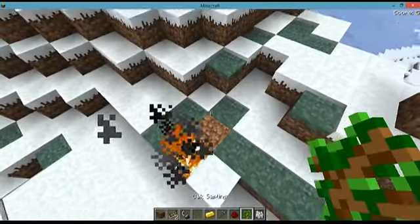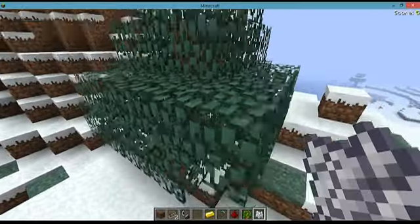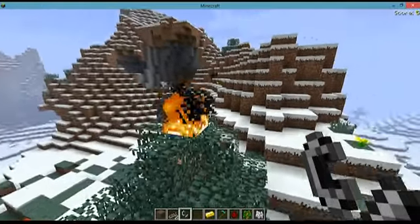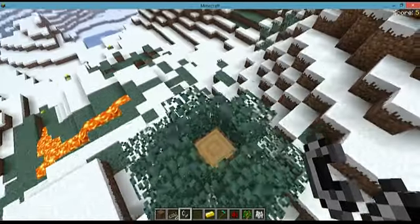Beta 1.6 has default fire, which means it's kind of broken. The spread is actually slow, the fire does not spread well, and it will only burn once.